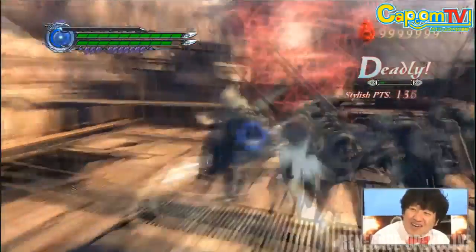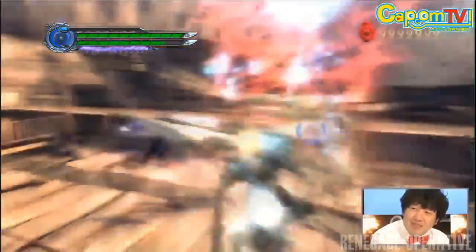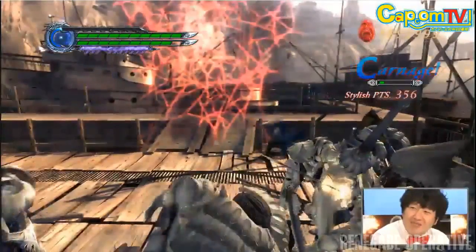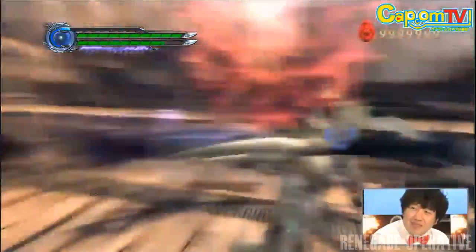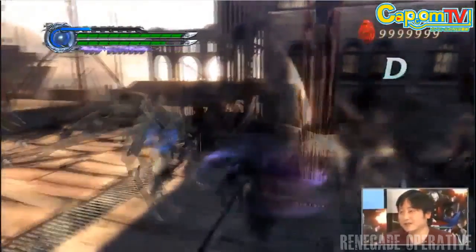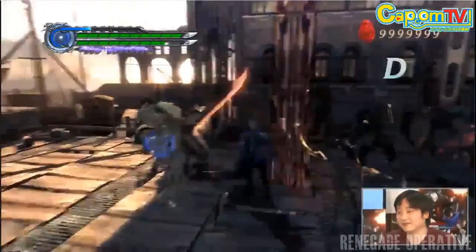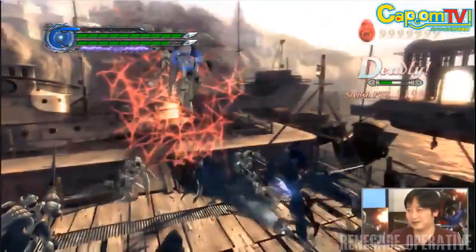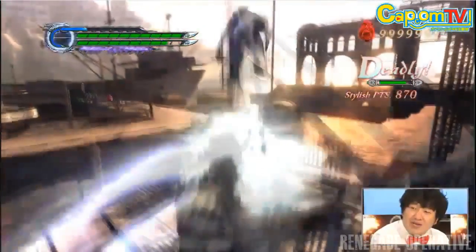Rapid Slash makes a return here, only it turns Virgil around to face the enemy. This move appears fast and hard to catch, and it looks like Rapid Slash in Devil Trigger Mode, which usually adds additional hits to attacks in DMC 4. We also have a new move — a chargeable launcher that goes into something like Aerial Wraith. Aerial Wraith is just Virgil's regular Yamato combo in the air, and Rapid Slash is a forward clearing technique similar to Dante's Stinger that clears enemies directly in front of you.